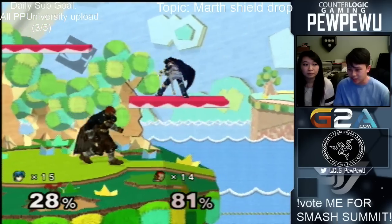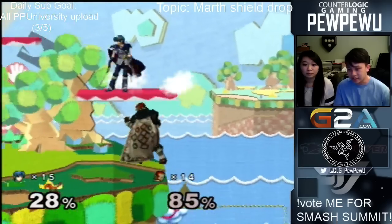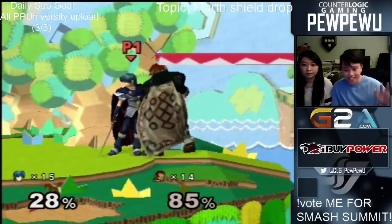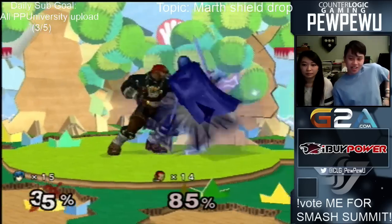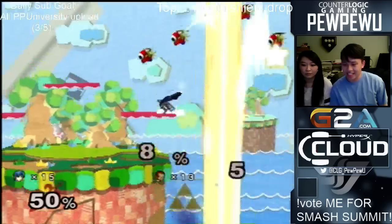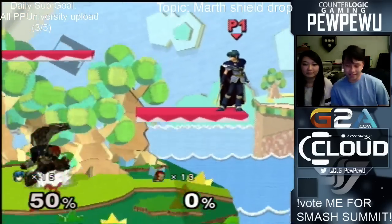If you want to mix it up and do something tricky, you can do counter, you can even do forward B, you can even do up B if you're courageous — but you'd have to be insane to do that. That's it — shield drop options for Marth. Any questions, feel free to ask on any social platform: Twitter, YouTube, all that stuff. Peace out.